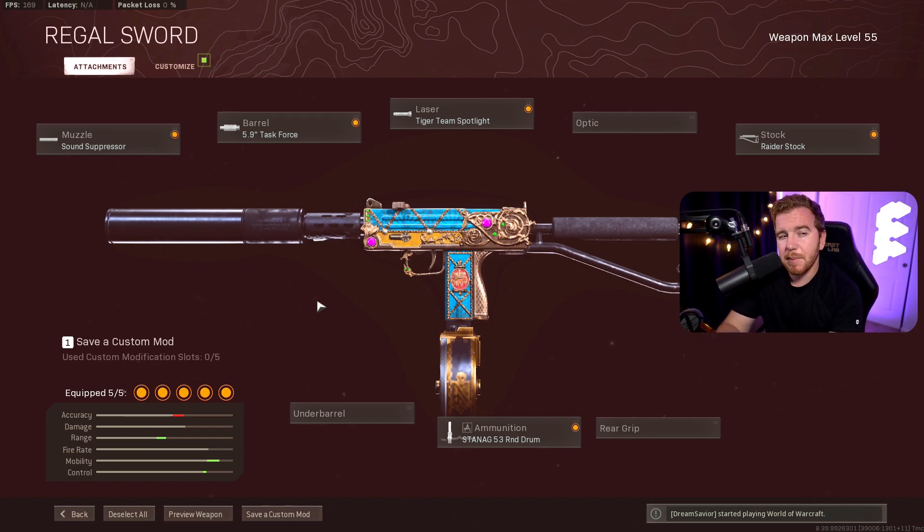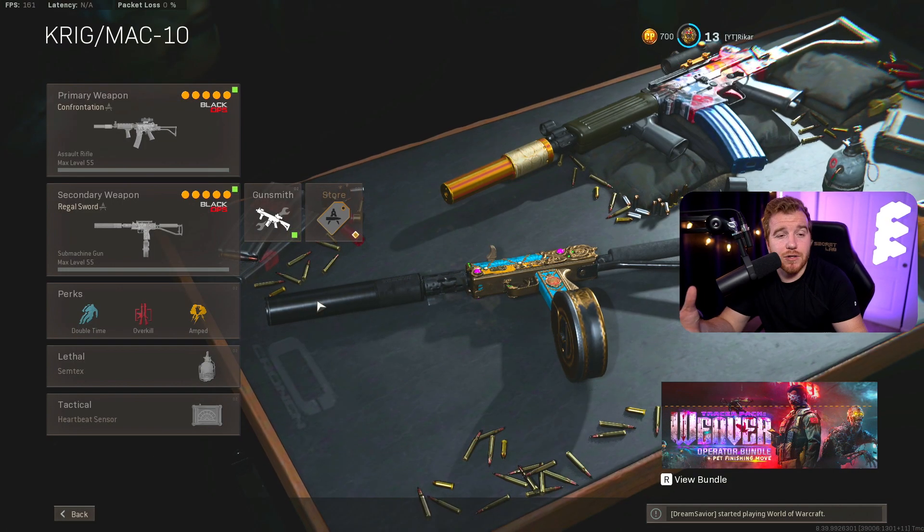The only gun I'd substitute the MAC-10 with would be the PPSH, as they're both among the top guns in the game. I wouldn't recommend the OTS-9 to new players because you run out of ammo quickly and need to hit upper body shots to make it efficient. The MAC-10 is just easy — you hit chest shots, upper body shots, and you can hip fire right up on people. It's the best jack-of-all-trades SMG at the end of the day. Check out my SMG tier list on the channel if you want to see where all these guns rank.